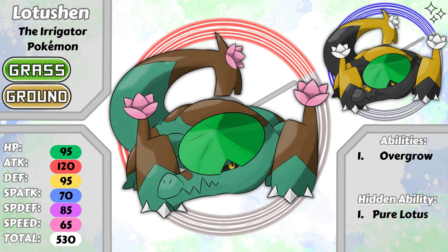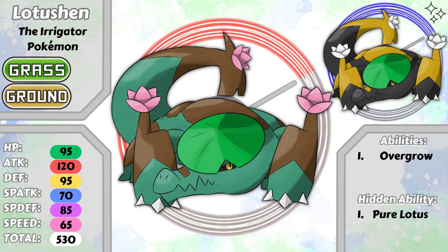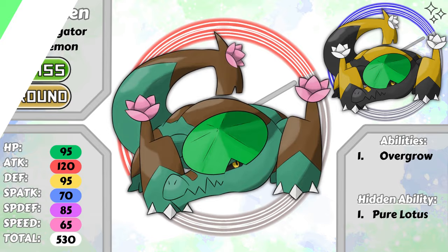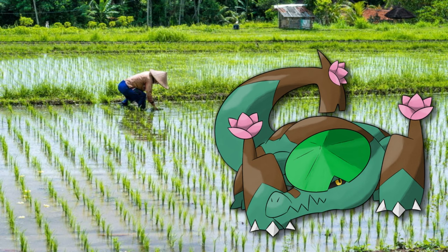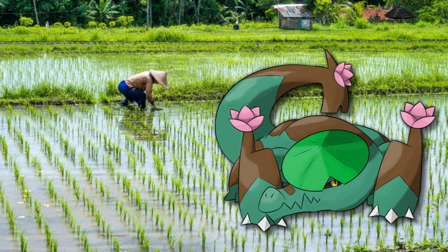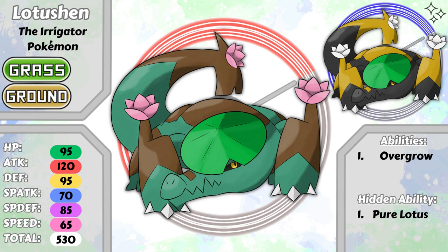I'll touch more on the 'shen' part of its name later. The shiny form takes on the colors of its prevos, being a more exaggerated color scheme of a real life Chinese alligator, with the lotus flowers becoming white to really emphasize that even though this Pokemon lives in swamps, they stay pure and do not get dirty. It's said that Lotushen and Patigator are the Pokemon that showed humans the way of agriculture in ancient times. Lotushen are often the creators of new farms, doing the plowing and dirty work, but once that part is set up, it has Patigator do the routine tending to the crops, and Lotushen become the caretaker and bodyguard of the farm. I wanted to strike a balance between the fierce nature of crocodiles and alligators and the gentle nature that grass types usually have, and I think the pink flowers do a good job at helping that.